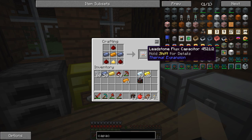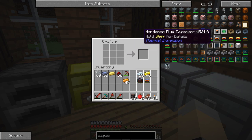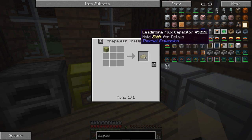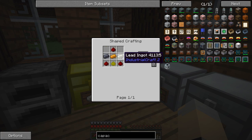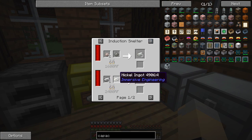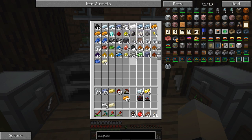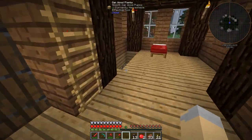Then we need to upgrade it to hardened, and for that we're going to need invar. Invar is iron and nickel. Two iron, one ferrous — that'll make me a few invar. Actually, let's make a bit more than that because I'm sure I'm going to need more. Let's do a bunch, which will get used for machinery and stuff like that as we go. Those will smelt up and make me some invar.